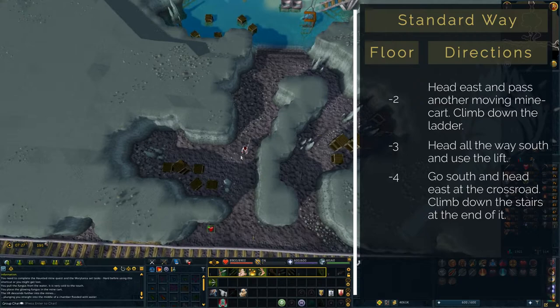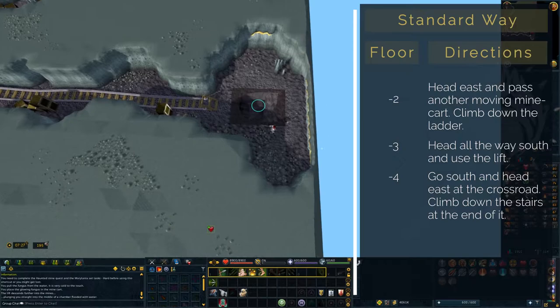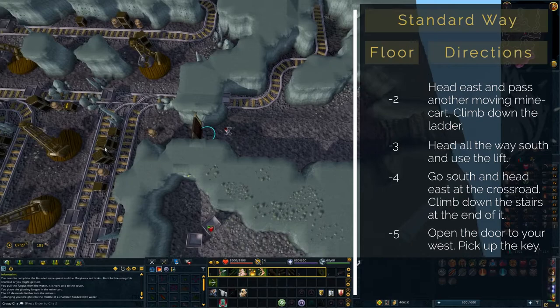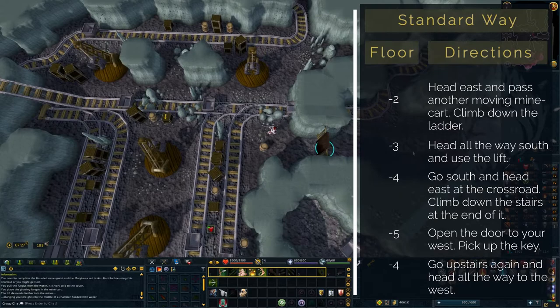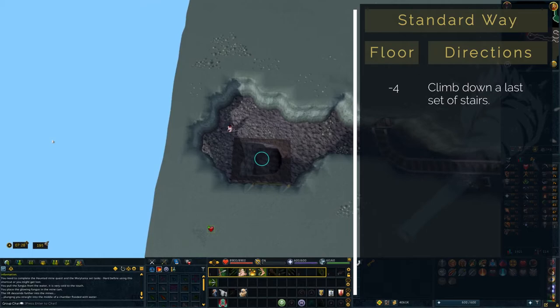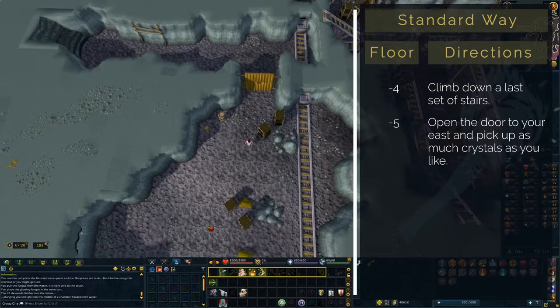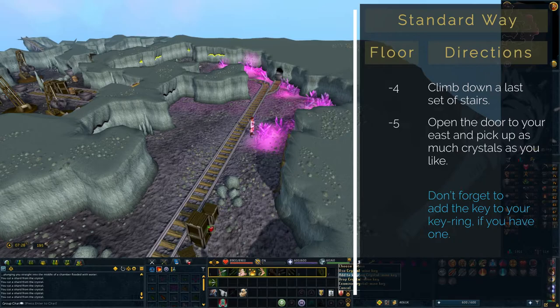After crawling out of the water, you have two choices. If you brought the crystal key, head directly to your west. Otherwise, go east first and down the stairs. By opening the door to your west, you will end up in a room filled with cranes and boxes. Pick up the key that's lying on one of the boxes and go upstairs again, where we will head west. After climbing down the last pair of steps, we can finally go through the door to our east and enter the room with those sweet crystals. Feel free to fill your whole inventory so you don't have to go through all of this again. Just in case, let's also add the key to our keyring.